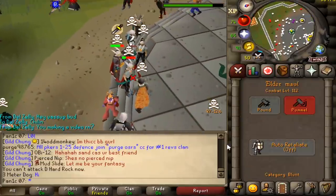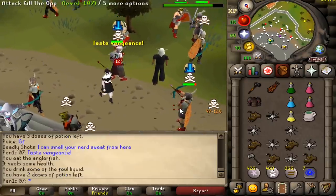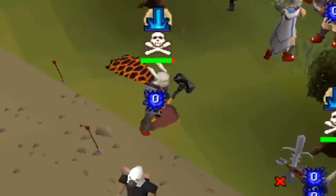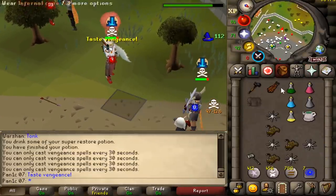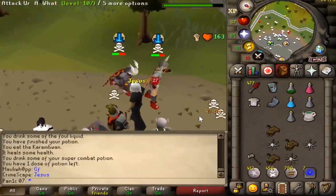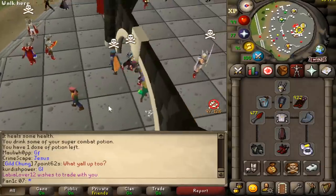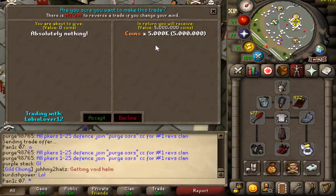He's actually got some risk — interesting. GS GMaul survived. He just chanced me — let's get out of here! It's 3 AM, I'm tired. High risk PKing with one bil risk — let's not commit suicide. We're getting 5 mil from our boy Lebia Lover 12 — thanks bro, appreciate it man.